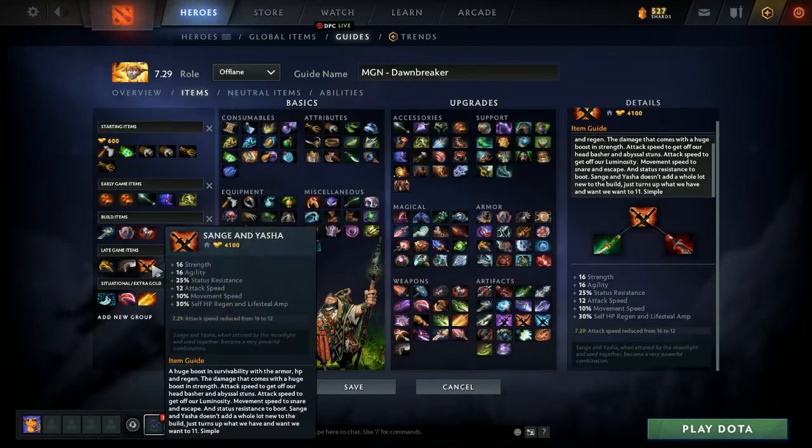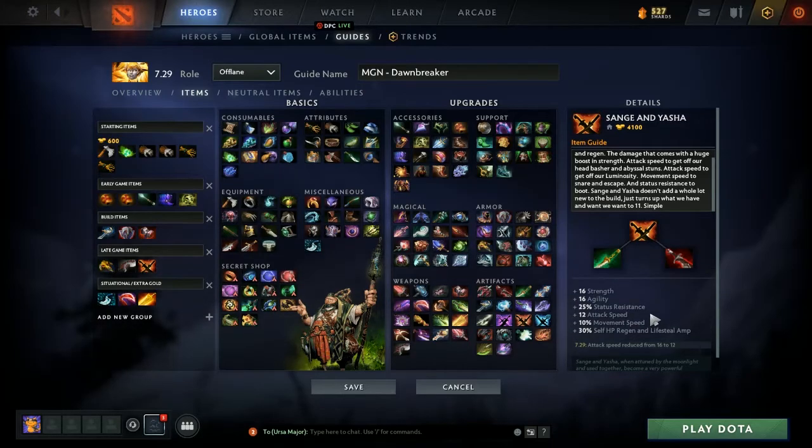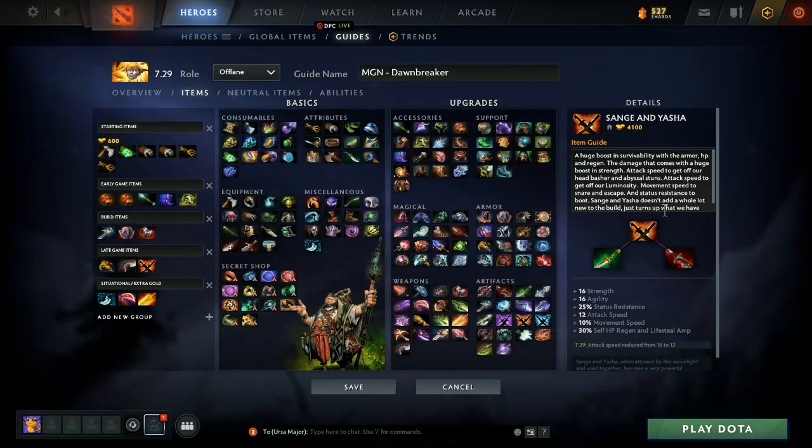Next is some damage in Sange and Yasha. It doesn't really add a whole lot that's new, but what it does is turn up what we already have to 11. We get attack speed for Luminosity, status resistance for bulk, strength for damage, and some movement speed on top of our Phase Boost. We're hitting quickly and we're bulky. It doesn't add anything necessarily new, but it just amplifies everything we already have going for us.